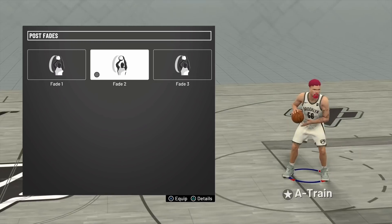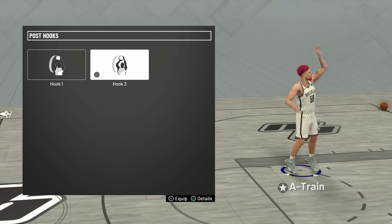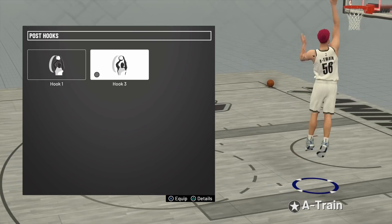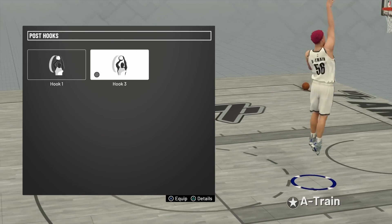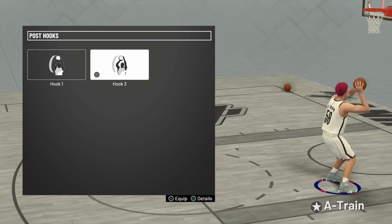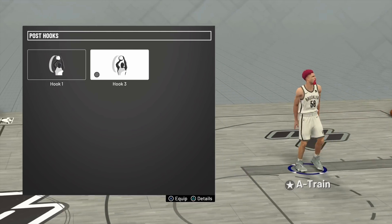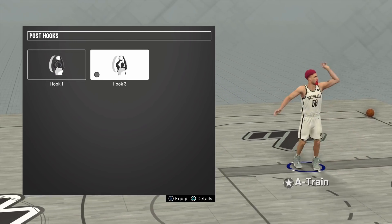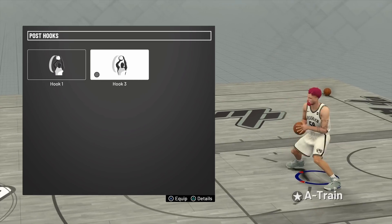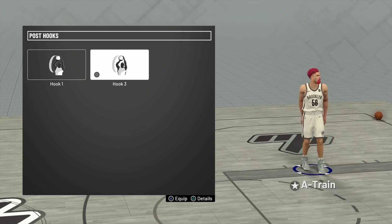I use Post Fade 2 because it's the quickest and has the easiest timing. Now for my post hook, I use Post Hook 3, because it's the quickest release and also has the greatest separation off the shot. A lot of times I'll drive into the paint and come right back out with a post hook. Whenever I drive into the paint and notice they're jumping on me, I go straight to the post hook — it releases in the same amount of time, it's seen as a wide open shot, and it's gonna be green every single time.